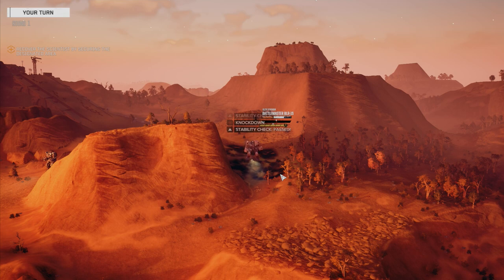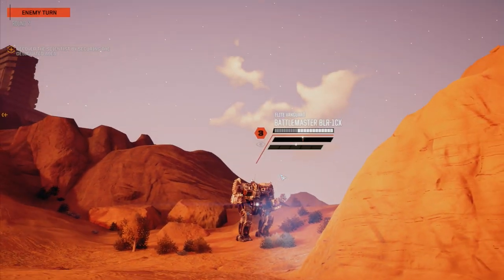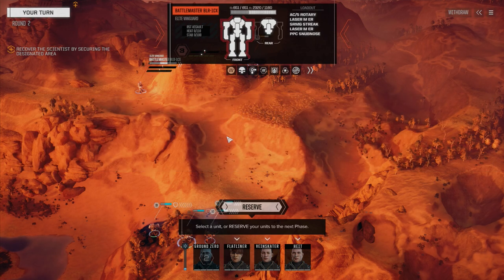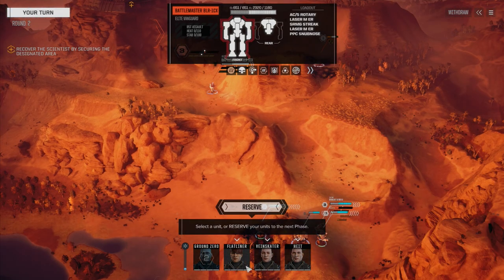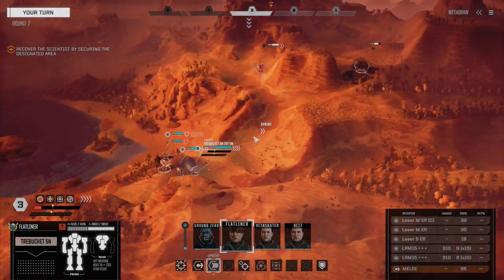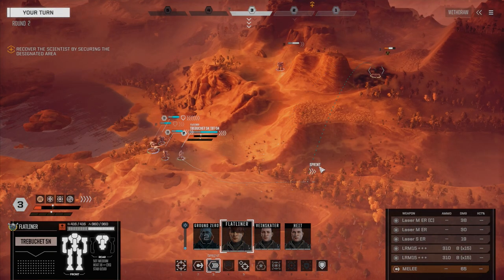This match is really going to be about positioning. Two of four. What's this guy doing, and who are you shooting at? He's got an AC5 Rotary, two ER mediums, and a PPC Snub - he's got some hella good stuff on him. Let's move. How are we going to play this now? We should stay out of the sight of this guy until the last minute, so let's come around here.